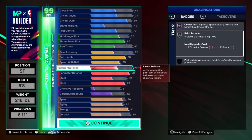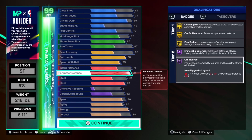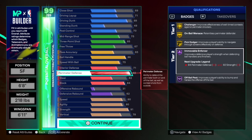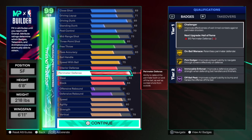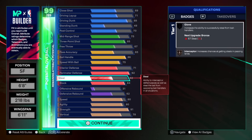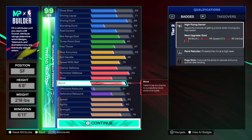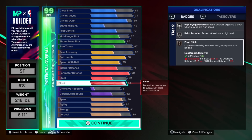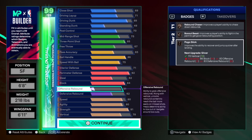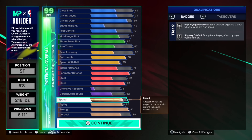Then we got perimeter defense at 92. We got the 92. We got gold challenger. A movable forcer on Hall of Fame? Maybe legend? Oh, that's nasty. I sold on steel. I don't care about steel. I still get steals. Blocks on 84. Yeah, you know we need silver high-flying denier. Paint patroller on a 6'8"? Yeah, we up there.